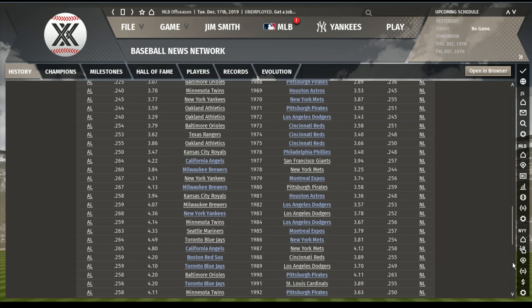The White Sox beat the Dodgers in 1965. The Pirates beat the Twins in 67. The White Sox beat the Cardinals in 67. The Pirates in 68. The Astros in 69. The Mets beat the Yankees in 70. Oakland won 71 and 72. Then the Big Red Machine in 1973, 1974, and 1975. The Rangers won the American League in 74. How in the world did the New York Mets win the National League in 1978? The Yankees went to the series in 79, and the Expos won it.